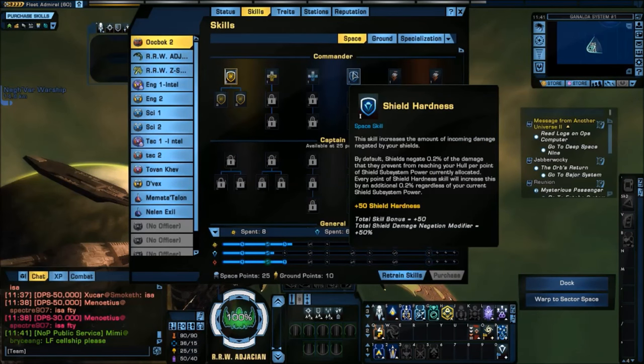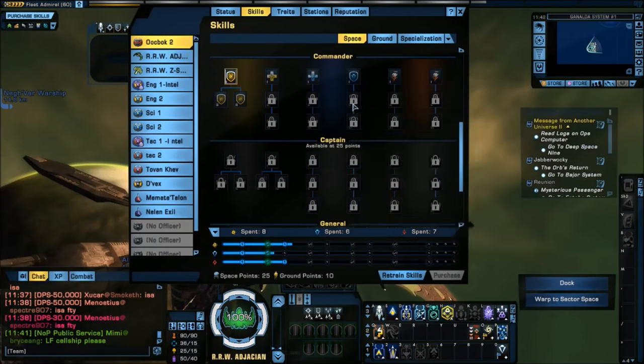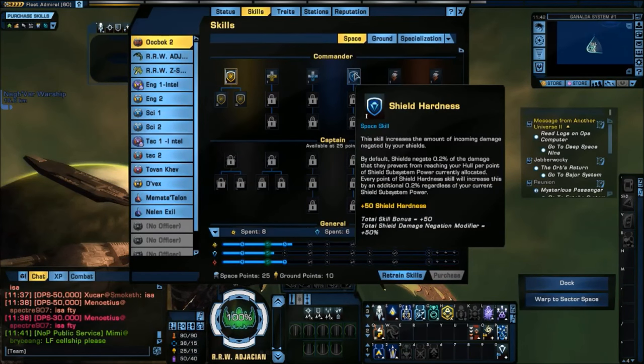Shield Hardness is new to this skill tree. It allows you to increase the amount of incoming damage that is negated by your shields — kind of like a resistance buff for your shields. We're going to skip over this for now since it's new.